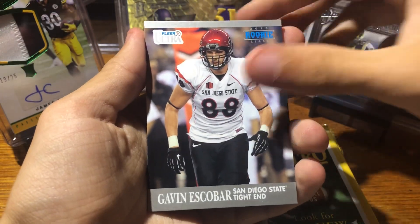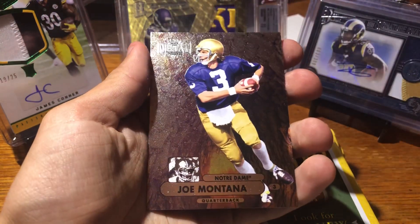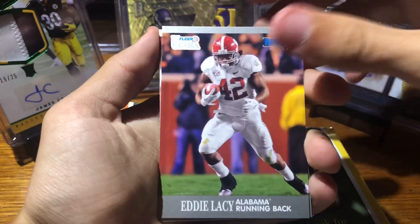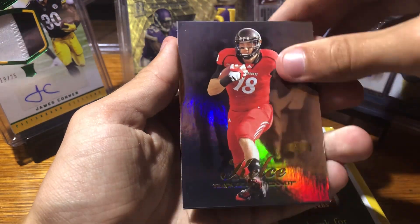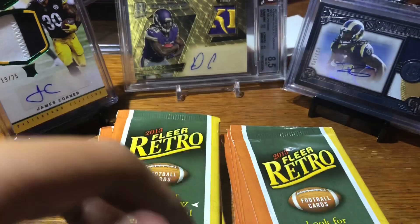Thurman Thomas, Gavin Escobar, Tavon Austin, Icky Woods, Joe Montana. Eddie Lacy, Lane Johnson, Steve Young. Here we go — Travis Kelce, nice rookie card. And then stuck to the back is a Marcellus Mingo. I'm going to diss Marcellus Mingo now — he was supposed to be so good.